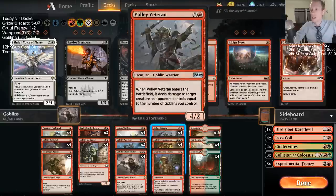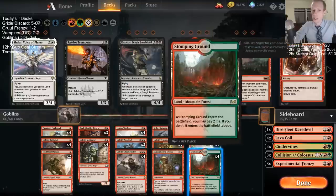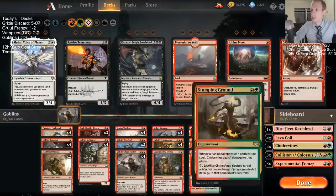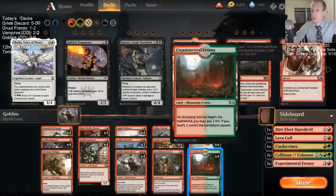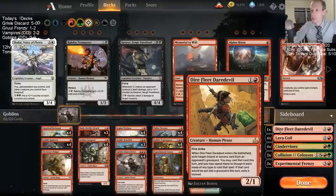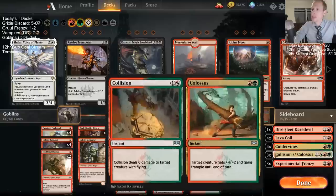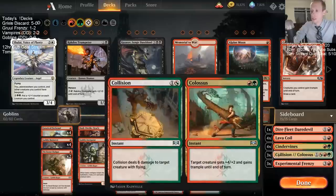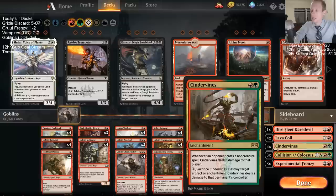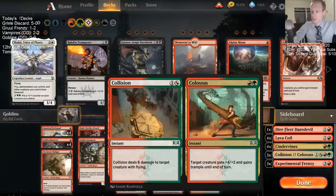I went with Frenzy over Siege Gang Commander. In our sideboard we have more Frenzies for removal-heavy decks, Lava Coils if we need removal, Daredevil because it's a cool card even though it's not a goblin, Cinder Vines against Wilderness Reclamation decks, and Collision/Colossus as an answer to Lyra Dawnbringer.